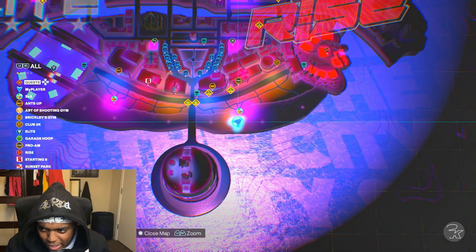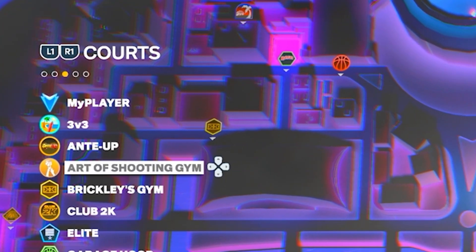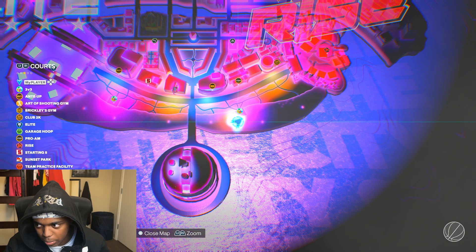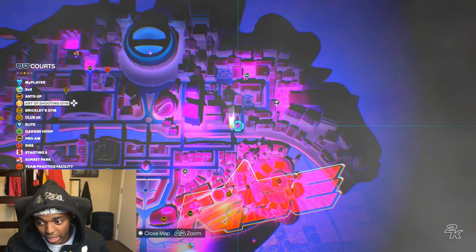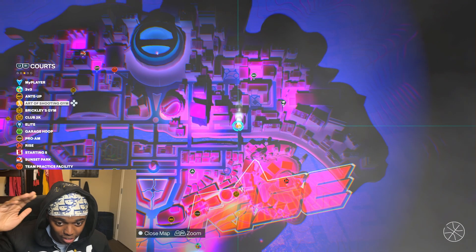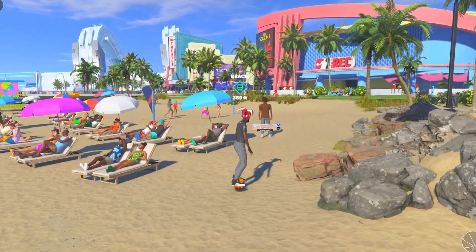Starting off, let's go to the Art of Shooting gym. Pull up your map, click R1 twice, and then select Art of Shooting Gallery right there. I'm gonna hike my way over there, and once we get in there we can start dribbling.